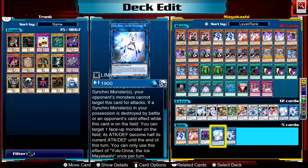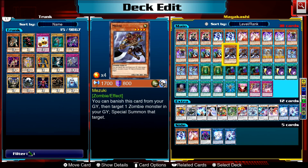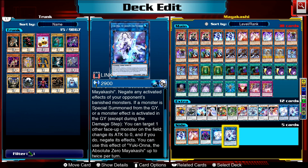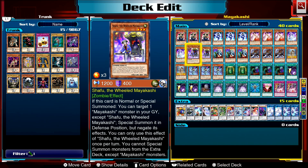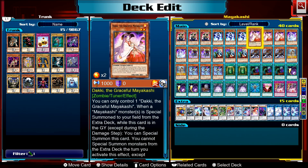The bigger version — Yuki Ona the Absolute Zero Magic Mayakashi — requires any number of zombie monsters, which is great because you can use non-Mayakashi monsters like Uni-Zombie or Jack of Bolan to summon her. Yuki Ona says: if a monster is special summoned from the graveyard, you can target one monster on the field, change its attack to zero and negate its effects, and also negate any other activated effects of your opponent's banished cards. For the rest of the deck, we're playing the Uni-Zombie engine with three Mizukis to send cards to the graveyard.